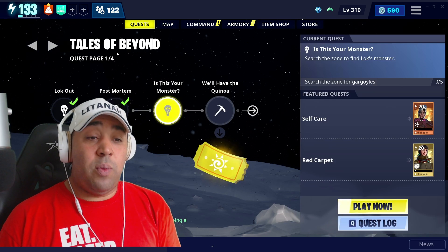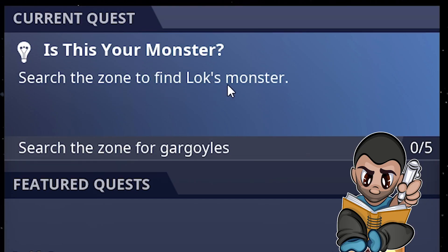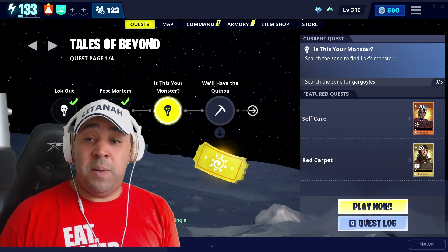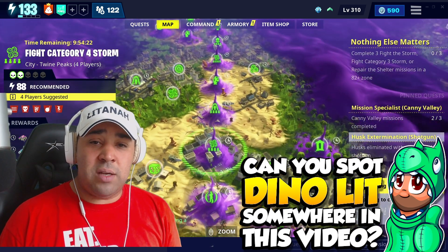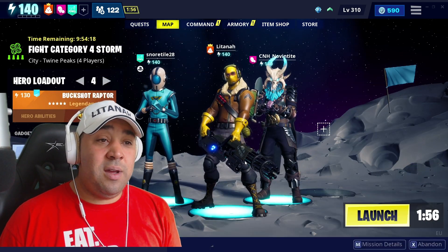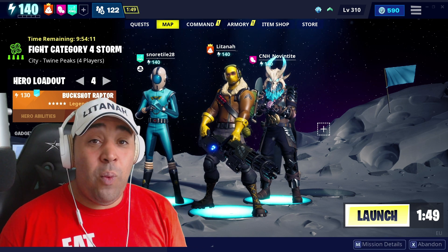I'm currently playing catch-up really bad, still trying to do Tales from Beyond. This next one says: search the zone to find Lock's Monster - I have no idea where Lock's Monster is going to be. Also need to search for gargoyles, so I'm guessing we'll need a city map. I don't want to do radars because that's going to tie me up. I clicked on a Category Four Fight the Storm by accident - well, that's what we're doing, so let's jump in and see how well this Pulsar 9000 really is.